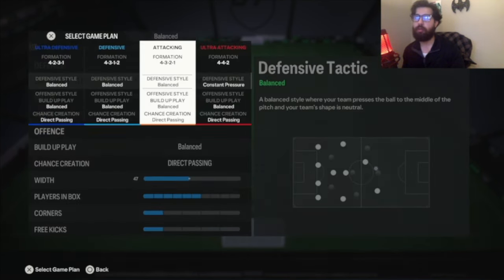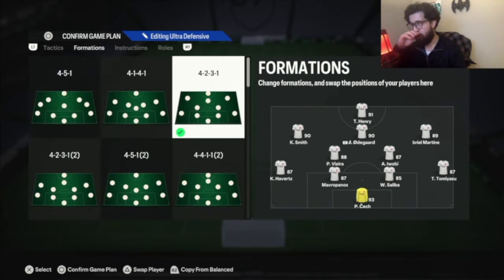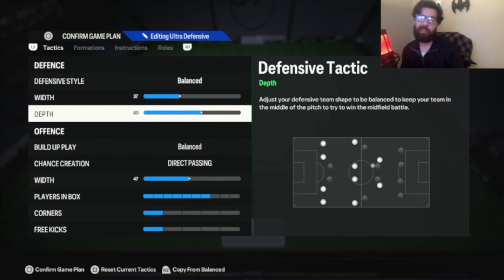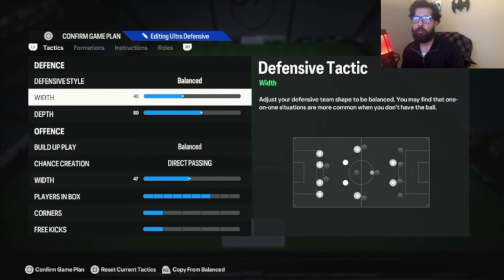My starting formation, and when I want to shut off the game, will be the 4-2-3-1. This is my more defensive formation — I know it like the back of my hand. Balance: 37 width, 60 depth old gen — new gen: 40 width, 63 depth. If you don't like it, I already told you how to change it. If you skip through this and don't listen, that's on you — because I go over everything so you have no difficulties with your tactics in game.